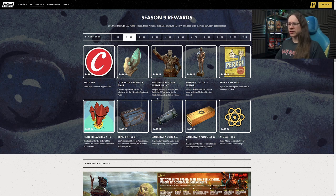Perk card pack at Rank 15. More fireworks at 16. Repair kits at 17. Legendary cores at 18 - they're always welcome, but they're easy to come by. Some modules are probably more valuable. We have some legendary modules at Rank 19 as well. More atoms at Rank 20 - always welcome.